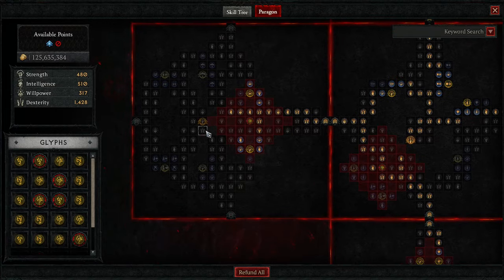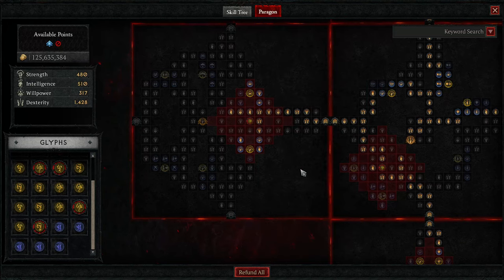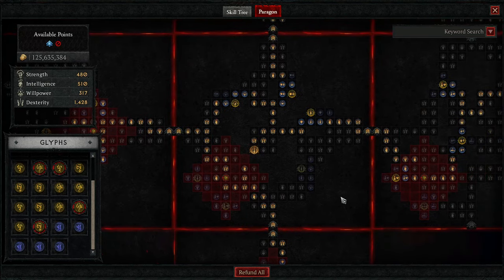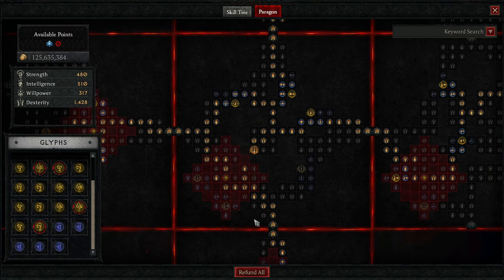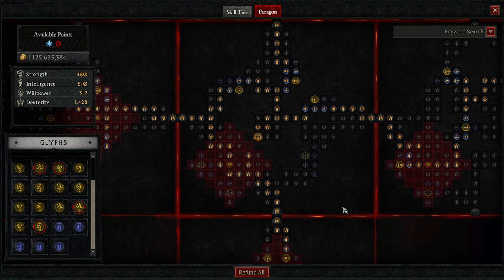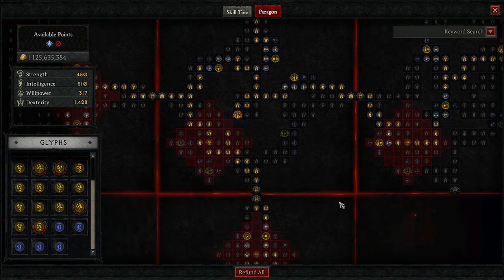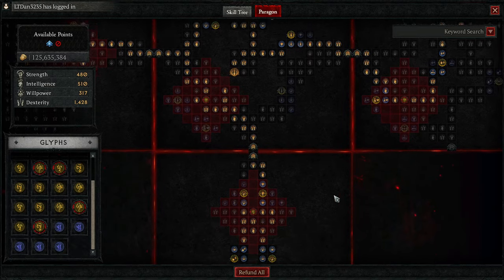Lastly, we have the No Witness Board — we are not getting the board itself, we're just placing the Efficacy Glyph here to give our Imbuement skills increased potency, which is 20% more damage on our Imbuement skills. Don't forget — you are just getting the Glyphs activated and getting the points you need. If you need more HP, more Potion Healing, more Health, or more Resistances, get what you need. Get what your gear needs, not what my board says, because this board is built for my gear.